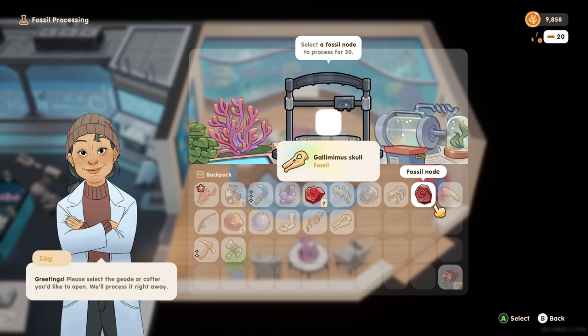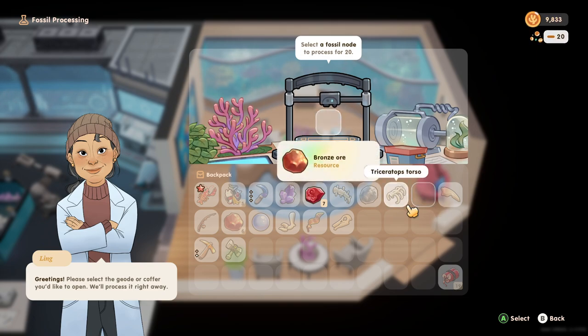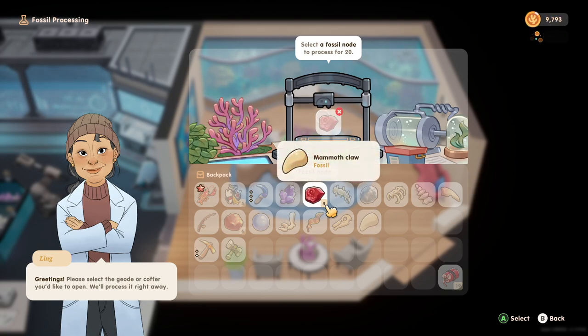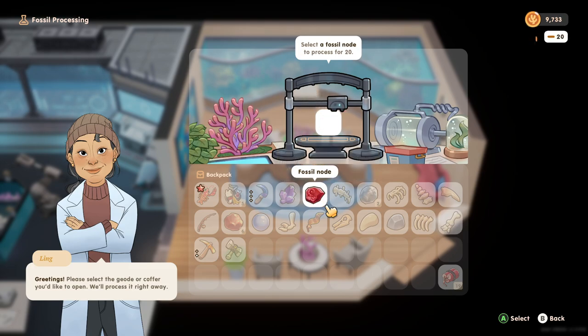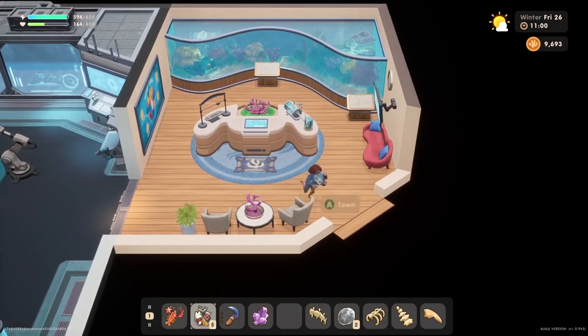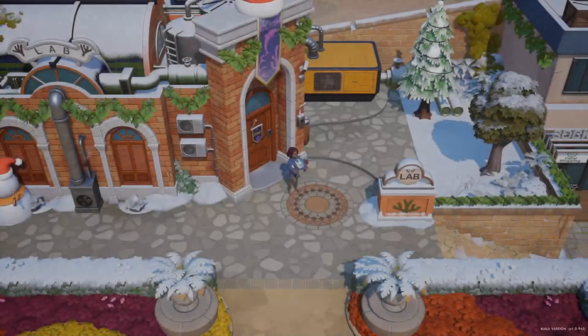Bront scalp — boring. A gallimimus skull. And what do we have here — velociraptor's tail. Mammoth's claw. Silver ore. Stone — no good. And a velociraptor's torso. Mammoth's leg — last one. Velociraptor's torso. So we got a lot of duplicates, which we can definitely trade out — I guess we can sell them, so it's fine.